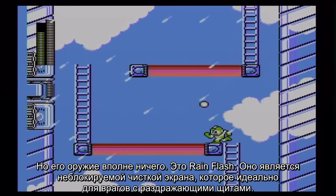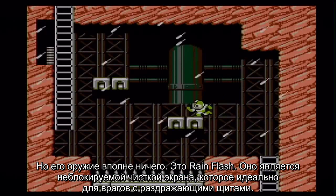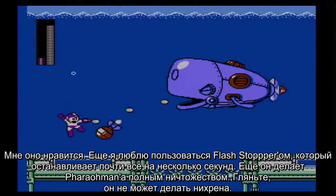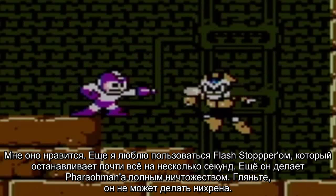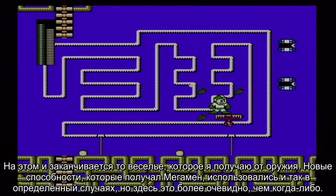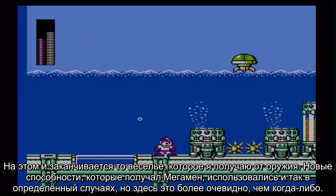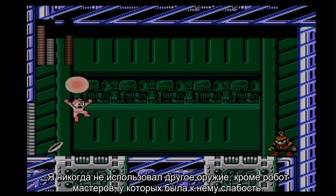His weapon isn't too shabby though — the Rain Flush — which is an unblockable screen nuke that's ideal for taking care of baddies with annoying shields. I like this weapon. I also get a kick out of the Flash Stopper which freezes almost everything in place for a few seconds. It also makes Pharaoh Man a complete joke. That's where it really stops in terms of the fun I can have with the new weapons. The new abilities were somewhat situational to begin with, but here it's more obvious than ever — I never use any weapon I earn unless it's against the robot master that's weak to it.